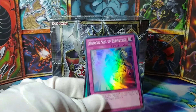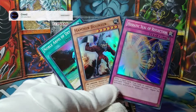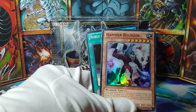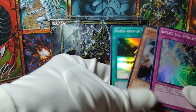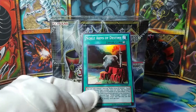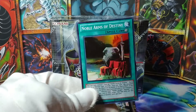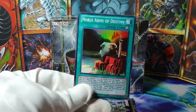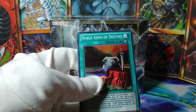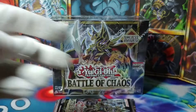First up, we have Creed, who sent me these lovely few super rares here. We've got a Heretic Seal of Reflection, a Hammer Bouncer — yeah, this is a ridiculous one — and a Noble Arms of Destiny, a card that always reminds me of my early days on Duel Links when I played a Noble Knight's deck, and that was a lot of fun. So this one especially I'm happy to have, so thank you very much, Creed, for sending this all my way.